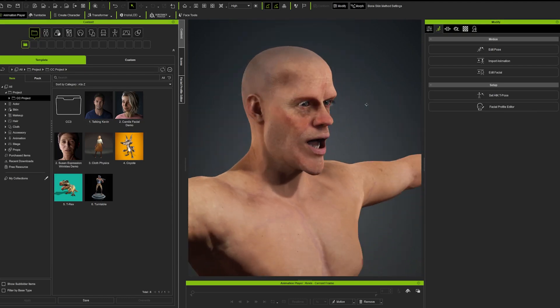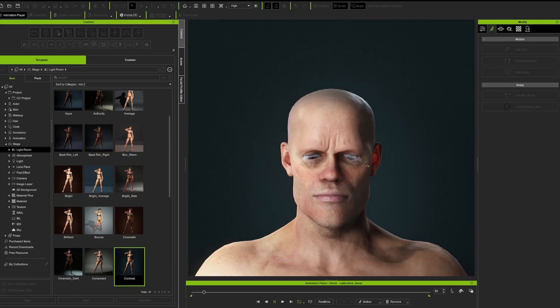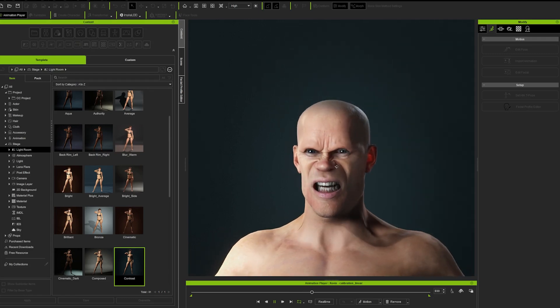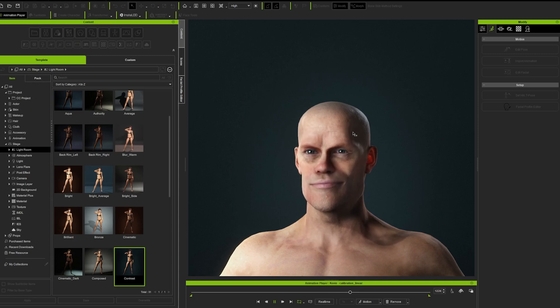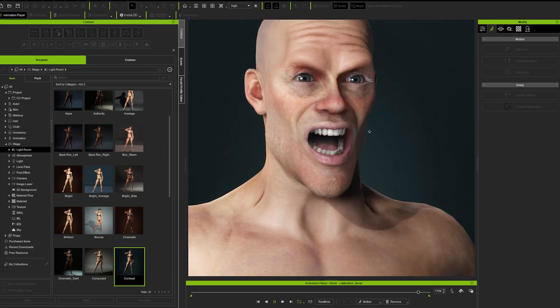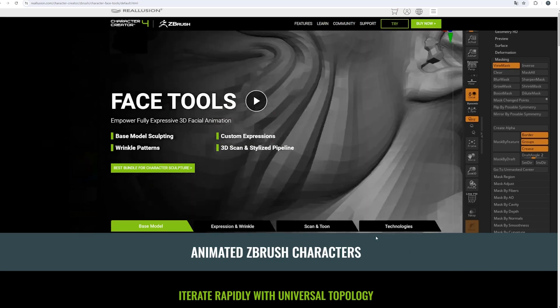Now we run into some serious problems, because our wrinkle maps no longer work — we've changed the base texture of the model. This was actually the main reason I was using Character Creator, because wrinkle maps are very hard to set up in Blender but have a massive impact on realism. There are a few people who tried to get the same result with tension maps based on geometry node setups, but they're not there yet. This was a real problem.